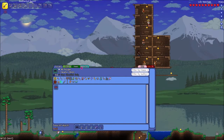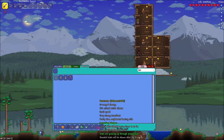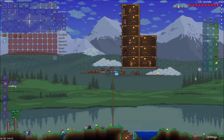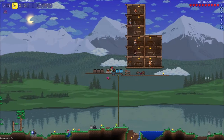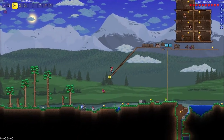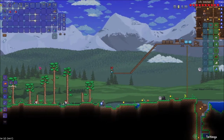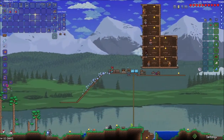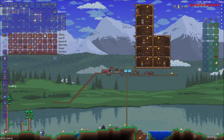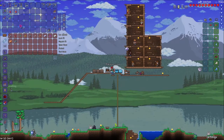Let's check the bestiary — it doesn't seem to show there, but the boss did drop a booster. So I want to try getting a Slime King booster. Let's make an arena for King Slime and go try to beat him — it would be super nice if we can pull that off.